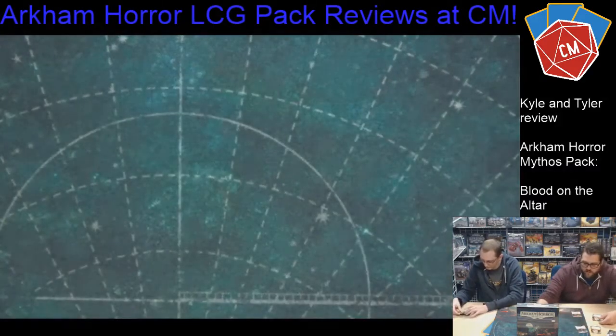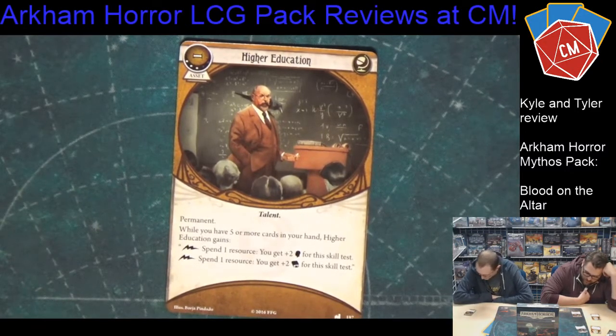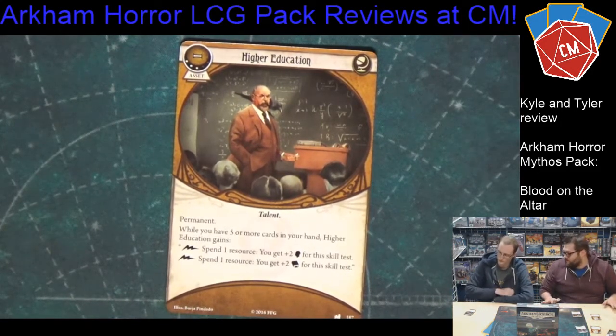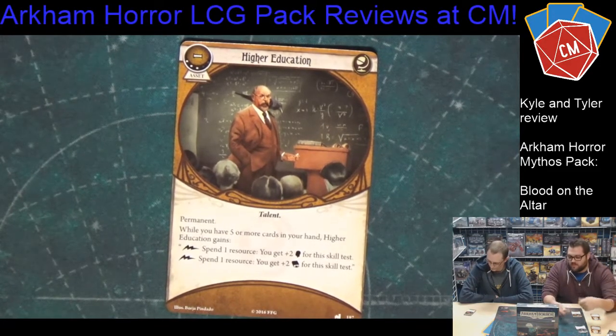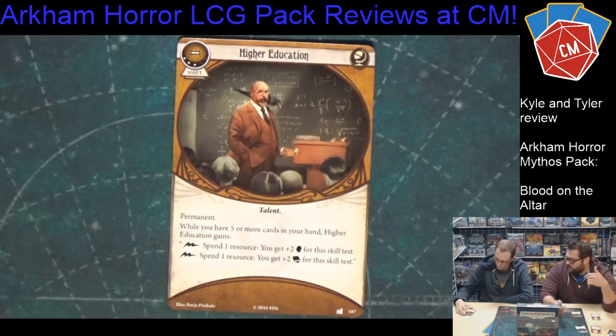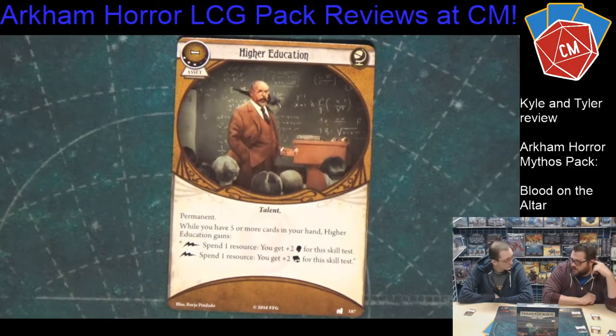This plays really well into the next card: Higher Education. It's a permanent, level three, talent subtype. It says: when you have five or more cards in your hand, Higher Education gains quick actions — spend one resource to gain plus two willpower for this test, or spend one resource to gain plus two lore for this test. It's like a trigger that turns on. The whole idea for the Seeker archetype is to get cards in your hand and facilitate flow. One resource for two willpower when you have five cards in hand — which you usually do — is really helpful.